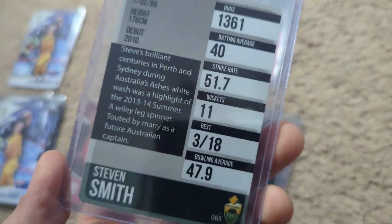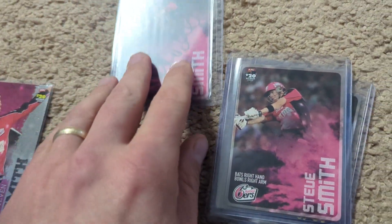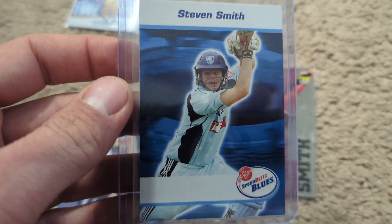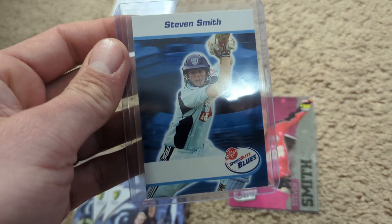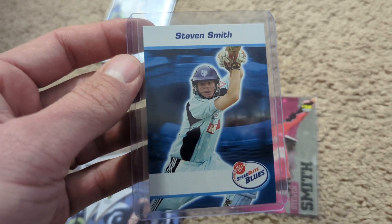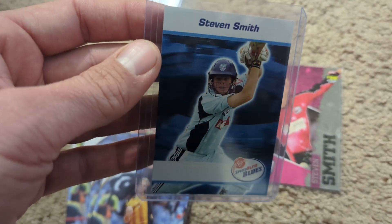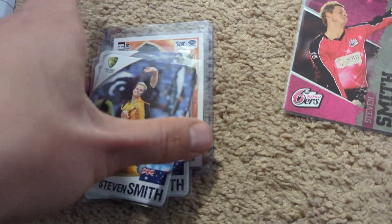Going back to 2014 — I wish I had a lot more Steve Smith but I'm still working on the collection. I have three of just the base cards, and I did get one of those signed. This is a 2012, so one of his earlier cards. And then these are his very earliest cards — the 2008 Speed Blitz Blues, the New South Wales Blues. Look at that face — this is his first ever card. I'd call it a rookie card; most people would. But it was only issued in and around New South Wales Blues matches in team sets, so a very limited regional release, and probably his earliest and most desirable rookie card.